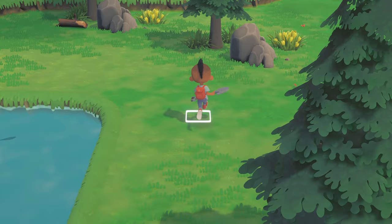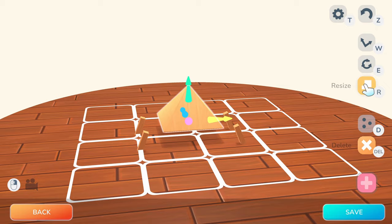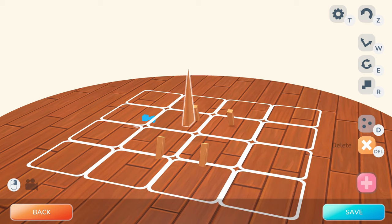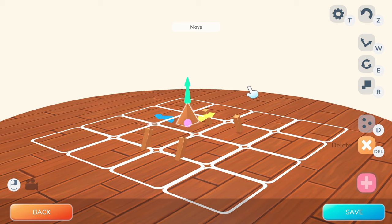Now for the biggest feature of the game — the one everybody is going to be looking at: custom items. Here I am building a custom table. You can resize, move, and shape any item the way you want. I could stop building it right here and that would be a usable table you could place in the game. You do have the opportunity to build some outlandish things. This is absolutely a killer feature of this game and it's going to be amazing for people who want to design every little piece of their town.